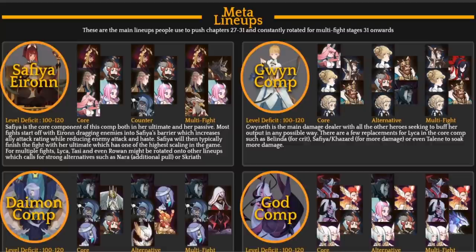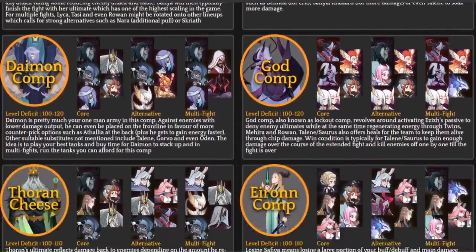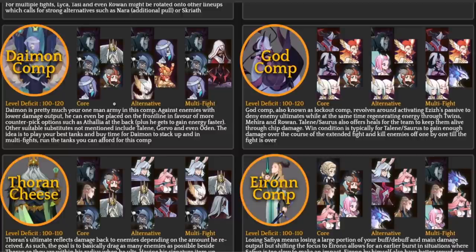Next we look at the Daemon comp, which is relatively new as Daemon is one of the newest heroes. Daemon is pretty much a one-man army against enemies with low damage output — he can even be put in the front line. His furniture is broken, his signature item is broken, and he does more damage than pretty much any other hero. As seen earlier on my live stream, Daemon did more damage than every single person in our formation. We run some Daemon comps here, replacing Thorin with Talene, running Pharrell, Nara, Daemon, Rowan, and Talene — a very strong comp.